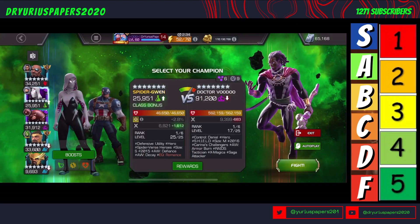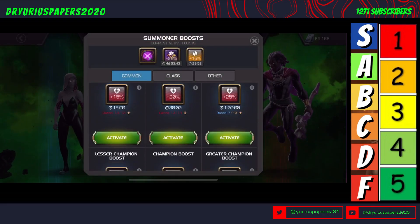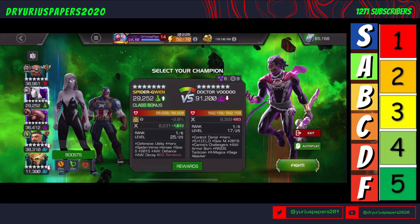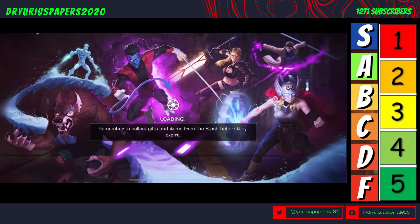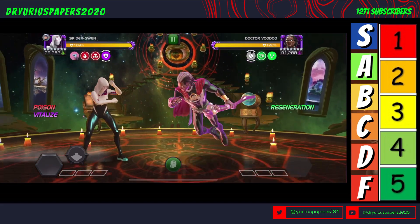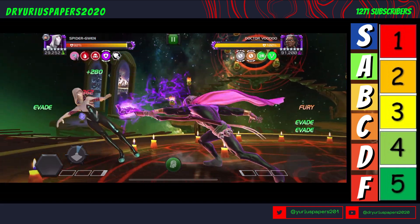This is a Spider-Gwen. We are going to do one of these, and we're going to do one of these. 20%. This is a Spider-Gwen, so she has a slow on heavies, which we're going to do. And only if he would actually come in — you suck, dude.